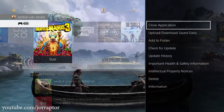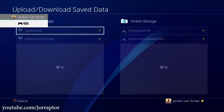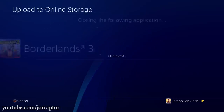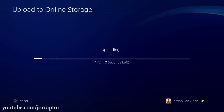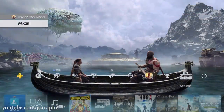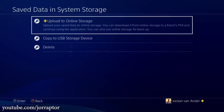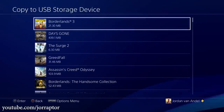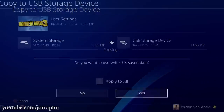On PS4 this is super easy. If you have PlayStation Plus, just hit options on the Borderlands icon, upload your save to the cloud, and you're done. If you don't have PlayStation Plus, you can use a USB drive inserted into your PS4. Go to Settings, Application, Save Data Management, Save Data in System Storage, and then copy to a USB storage device. Select the Borderlands 3 save data and copy it to your drive.